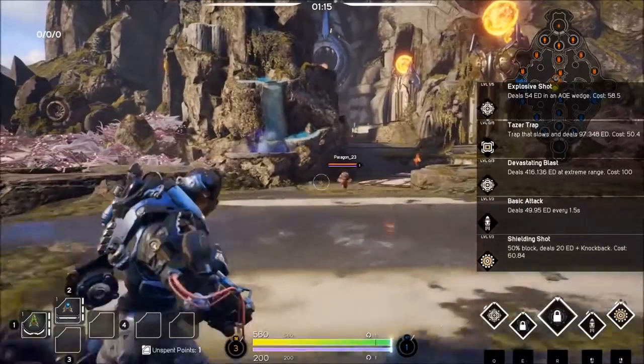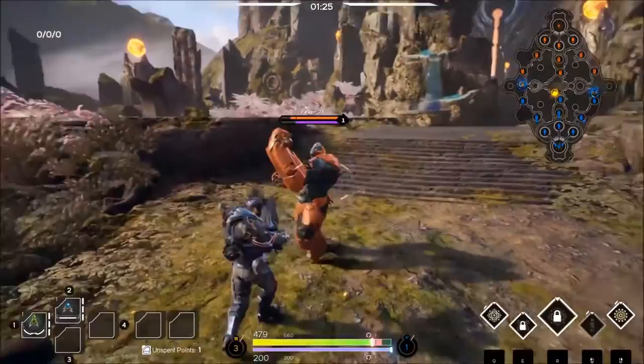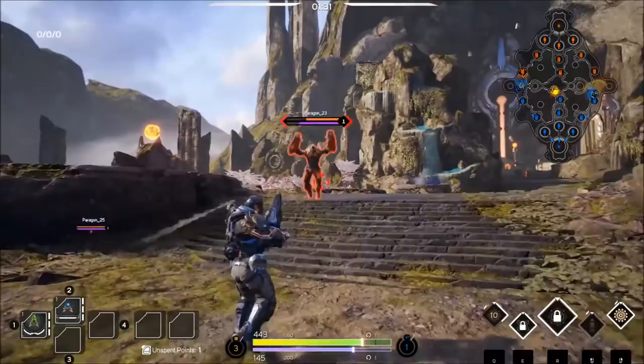Hey everybody, it's QG here, and today we have another Paragon gameplay to look at. In this gameplay, we'll be looking at Murdock. Murdock is an energy damage carry that plays a lot like a physical damage carry, such as Twinblast or Sparrow. Before this video begins, I'd like to thank Ethos for providing me with this footage that he captured at the Paragon Community event. Alright, let's jump into the gameplay.